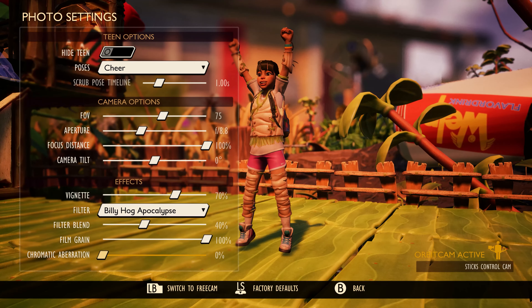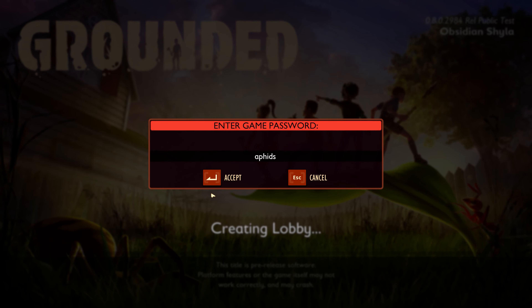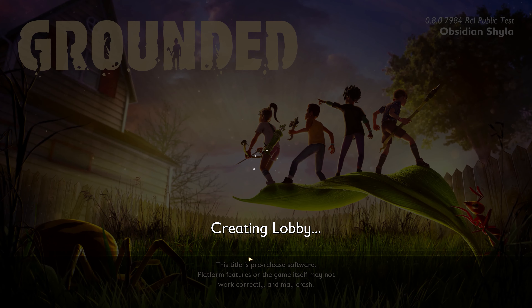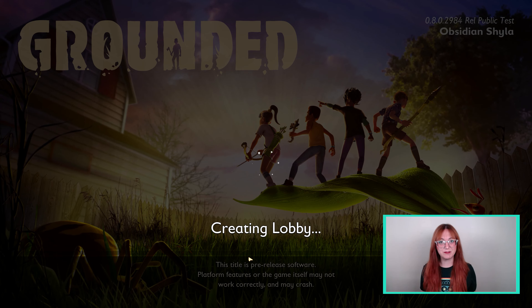To wrap this section up, let's talk security. We have now enabled password capabilities for online games, so that way you don't have to worry about who will be joining you. Just set up a password, give it to your friends, and wait for them to join your game.